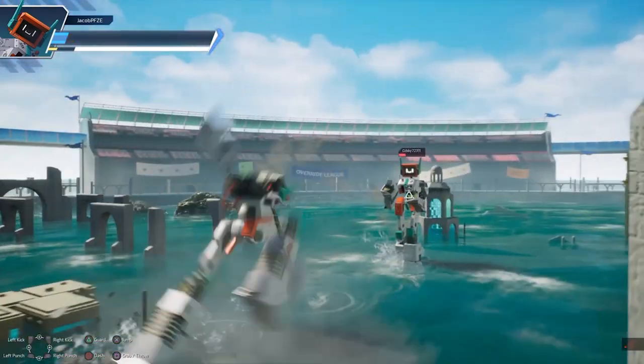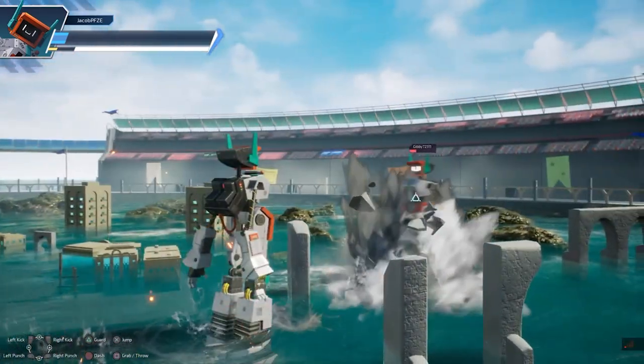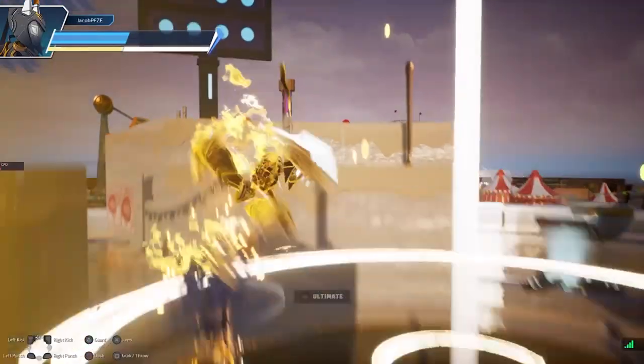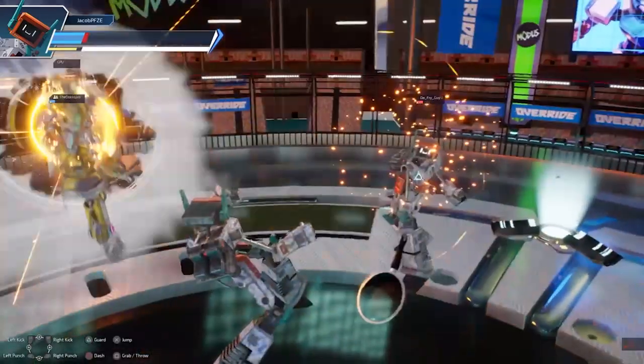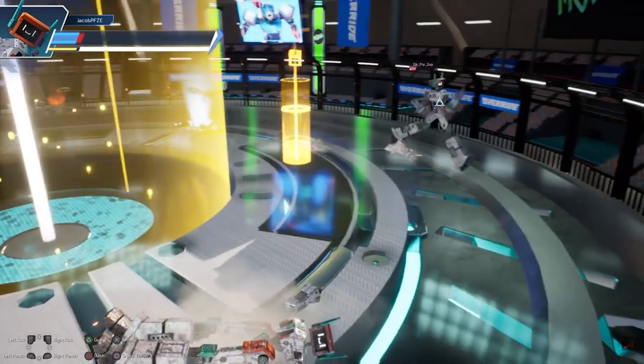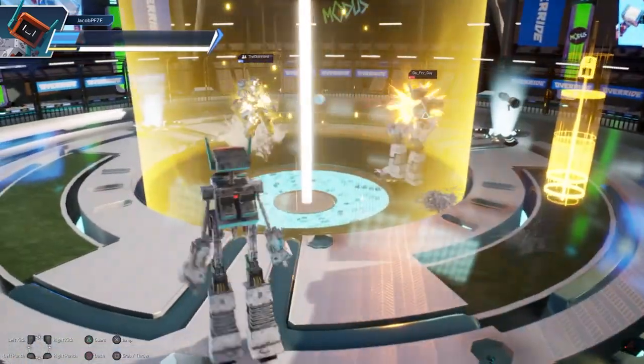I also found that currently only two robots in the beta have a three-button combo. If anything, this does make it more approachable, as you'll find yourself highly focused on working out your spacing. It also helps that the mech designs are all unique and stand out from each other, with brightly colored attacks providing more distinct visual cues when trying to figure out your opponent.